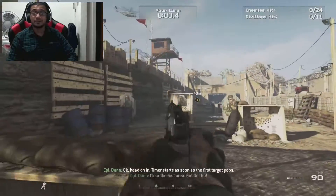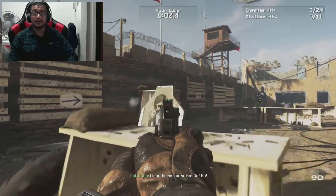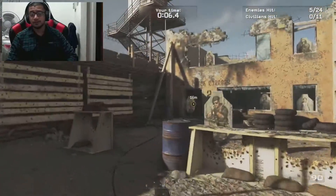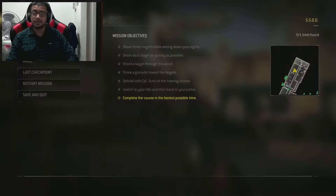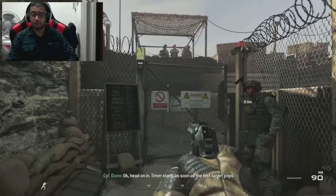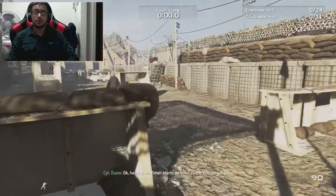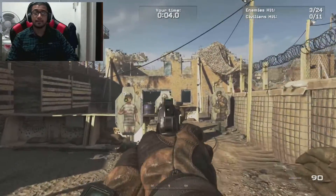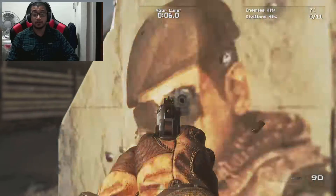You want to pick up the M19 pistol and the Desert Eagle — those are the two pistols I used. Get the first guy, double kill over here, get this dude, and get a triple kill over here if you can.